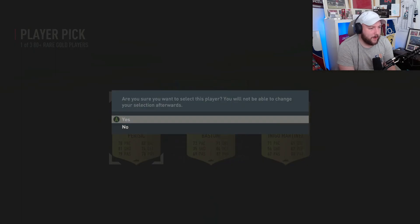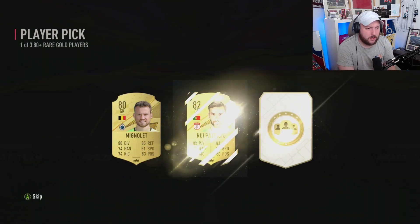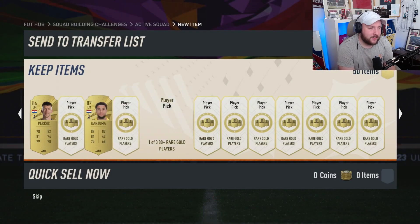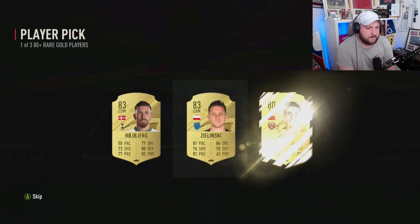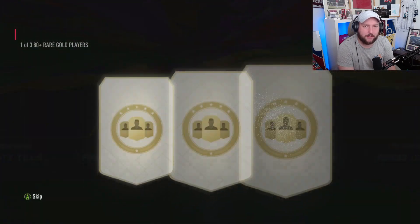We get ourselves two 84s. I'll take Perisic — I don't really see Perisic that often. On to our next one — it's going to be Dan Juma. Back-to-back Tottenham players, what's going on here? Our next one: David Silva, 83. We'll take Zalinski because I don't want three Tottenham players out of four picks.